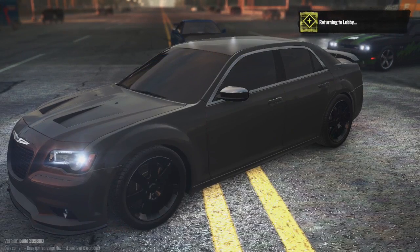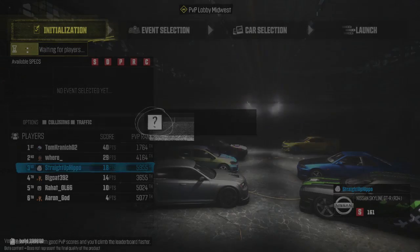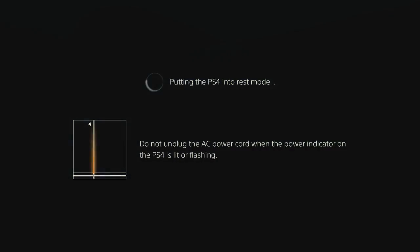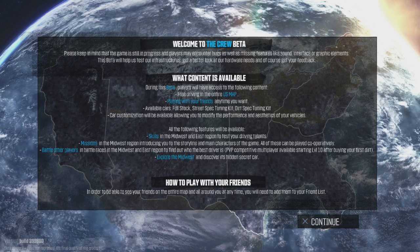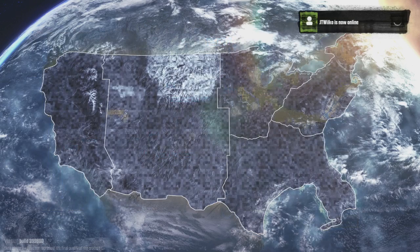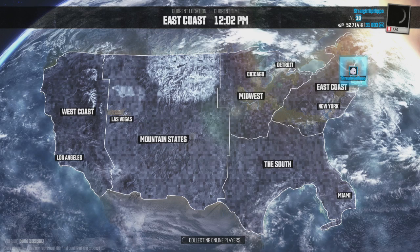Expecting 14 cars from the season pass seems low, but each car has multiple specs plus unique bumpers, rims, and parts, so there's a lot of work involved. Looking at the pack names — Extreme, Speed, Vintage, Raid — there's real worry about the lack of tuners. Tuners won't be in the Raid, Vintage, or Extreme packs. The Speed Pack is the only slight hope for Japanese imports, but it doesn't look promising.